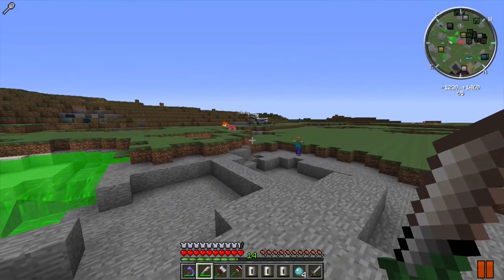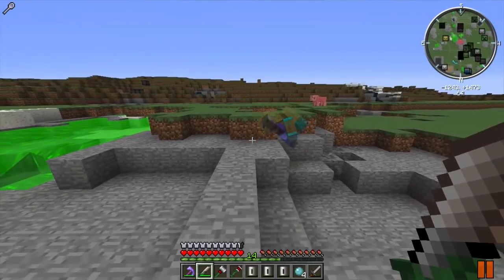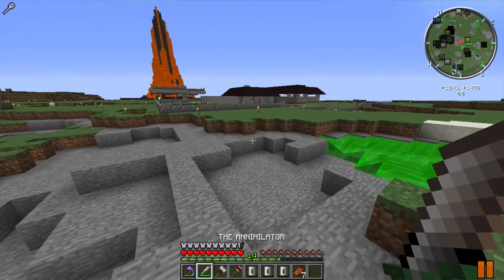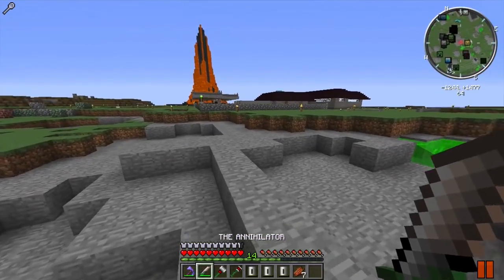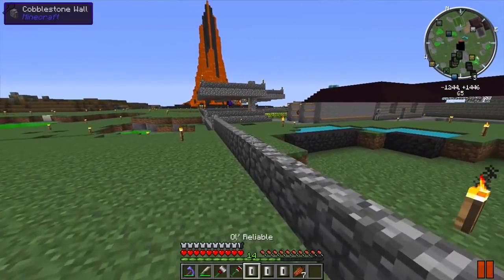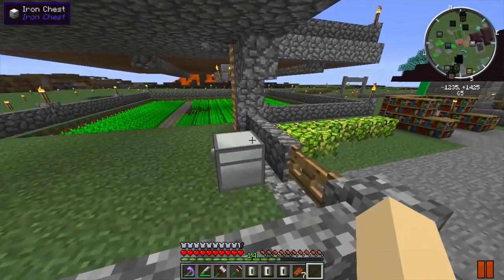If anything we need to trap, it has got to be that pig. We need a carrot - do not despawn! Oh geez, I'm going crazy right now. My farm is right there but I don't want him to despawn. He's the only pig I've seen, the only farm animal I've seen spawn. I don't want him to despawn, so I've got carrots.